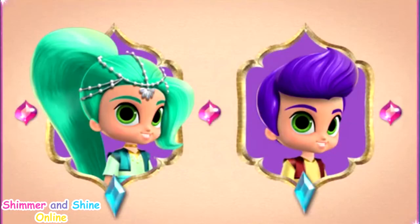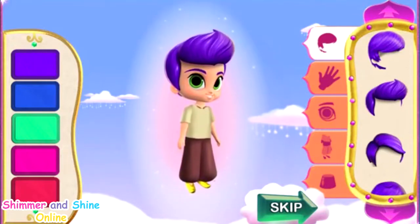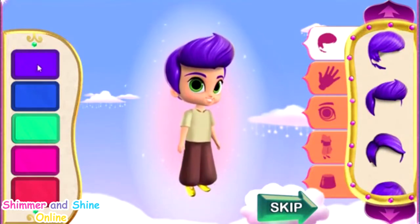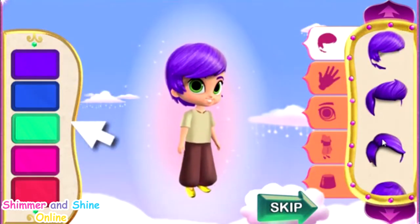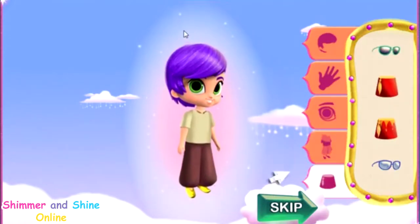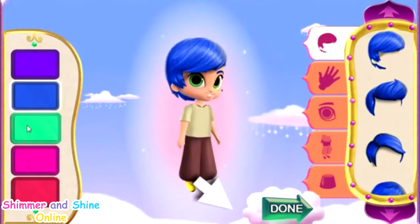First, pick a type of genie to create! A girl genie! A boy genie! Click the one you want! Click on the hairstyle you want for your genie. Click on the purple arrows to see all the choices. Click the one you want. Zahara's lamp — great choice. You can choose the perfect hair color for your genie. Click the one you want. You can also pick the skin color, eye color, outfit, and extras you want for your genie. Keep mixing and matching until you have your perfect genie. When your genie is just the way you want, click the green done button.